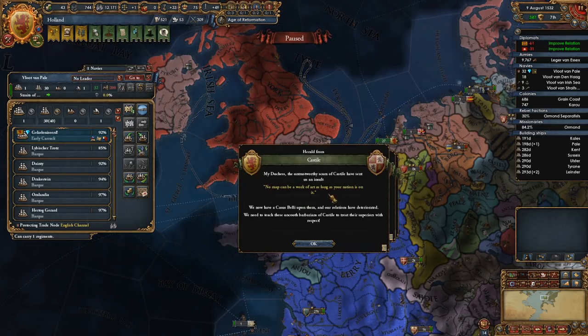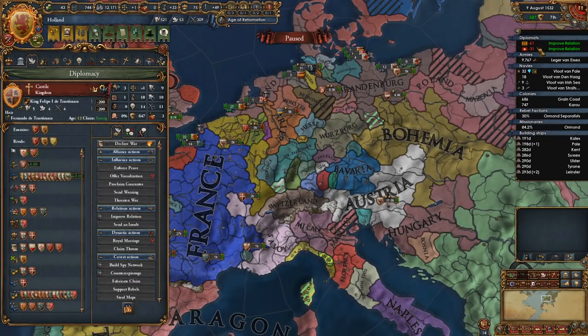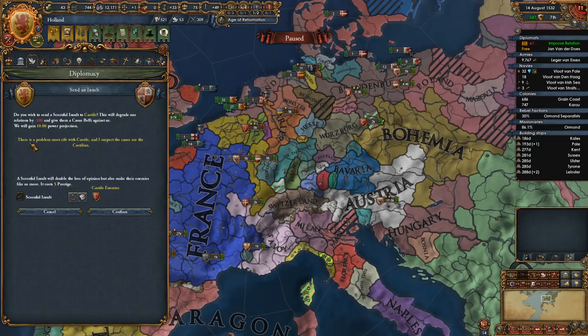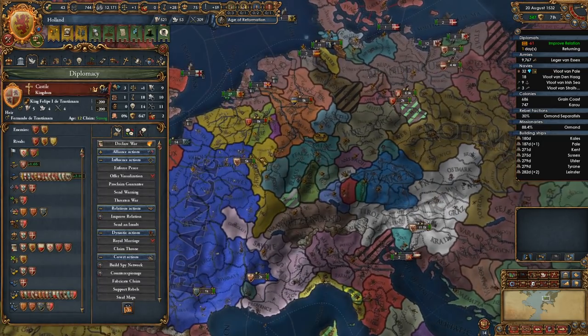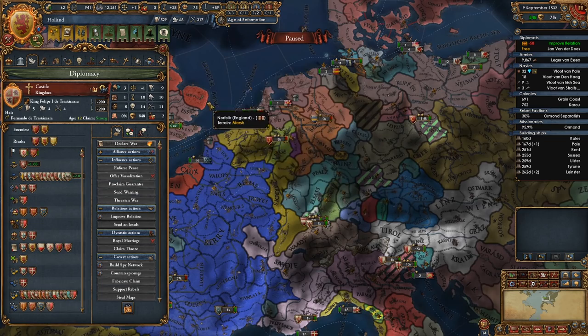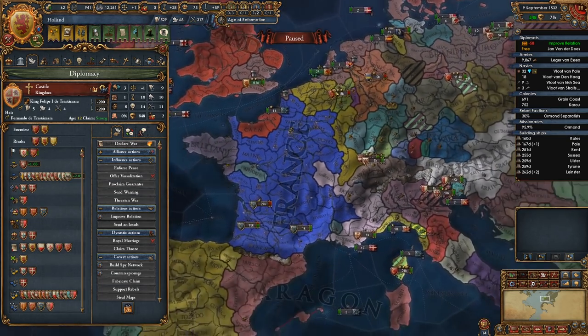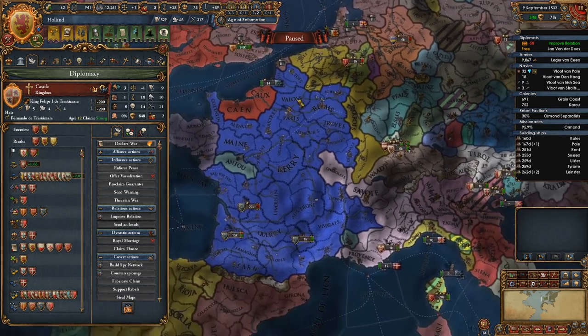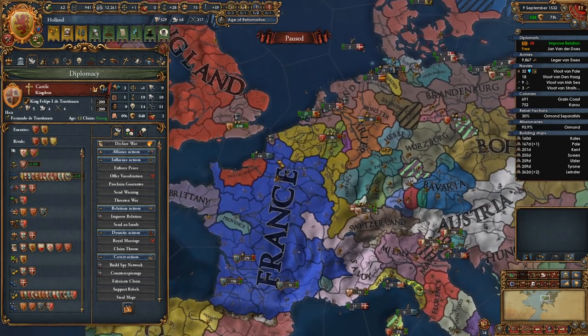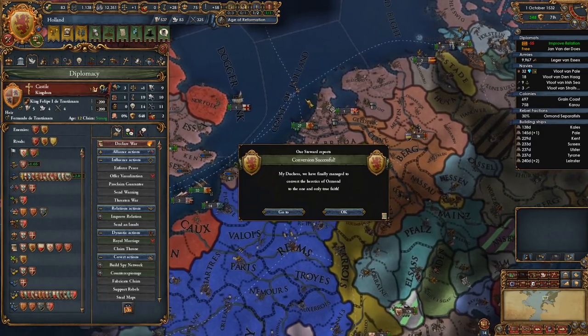'No map can be a work of art as long as your nation is on it.' Well, my power projection is small right now so let's send him an insult back. There's a problem most rife with Castile — it's actually a funny phrase I heard one time, I think it's a British or maybe Dutch phrase. I had a friend who lived in Rotterdam for a while — she said there's a saying: 'France is a beautiful country; it's just a shame that it's filled with the French.'